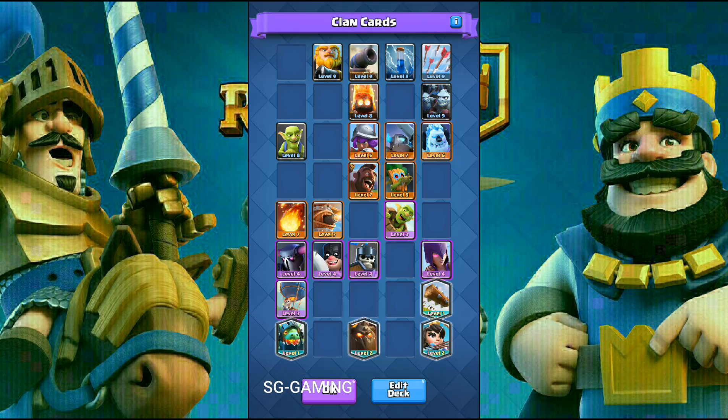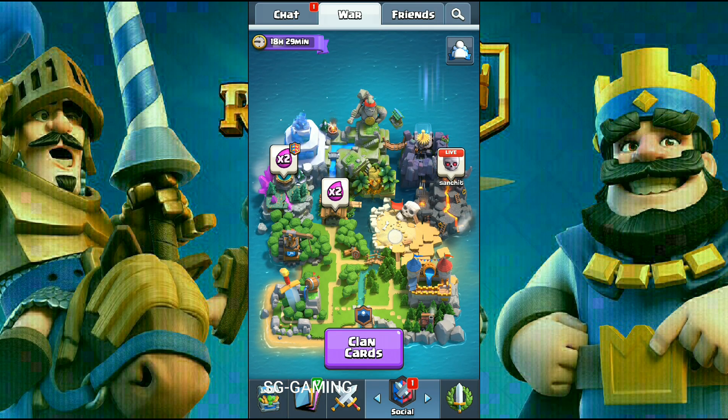As you can see, we almost have all legendaries at level two and all epics almost at level four — we almost have all the cards at tournament level. Many of our players have not attacked yet so we might be getting some more legendaries. You can only make a deck from these cards. I will actually share a deck with you guys tomorrow — it will probably be a lava loon deck because I think that's the best you can make from these type of cards.